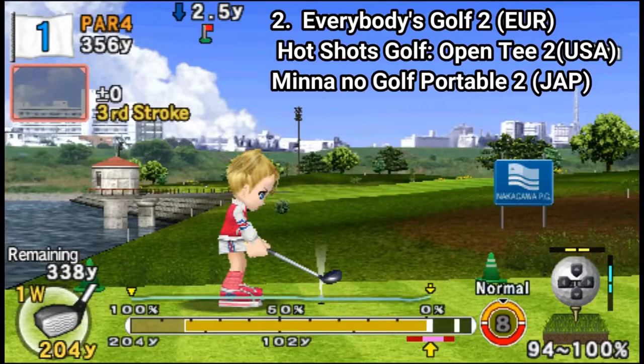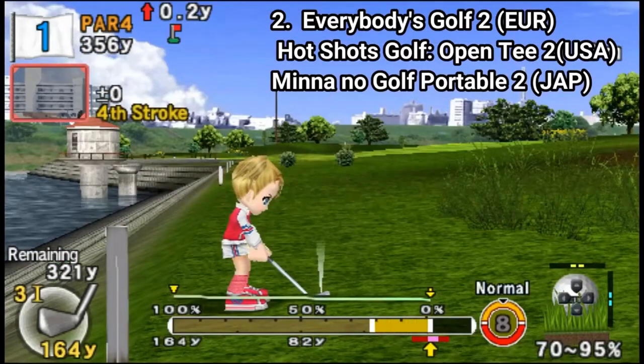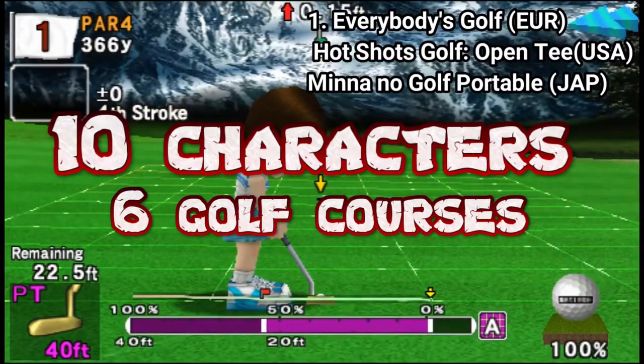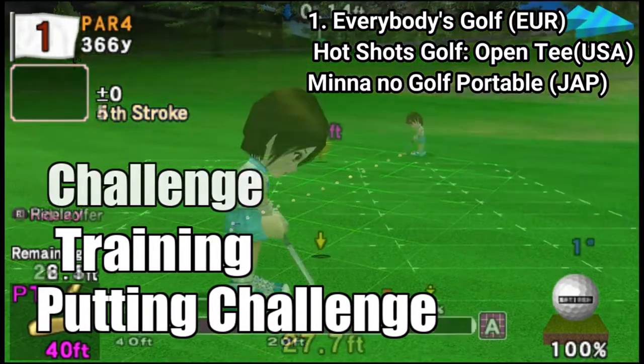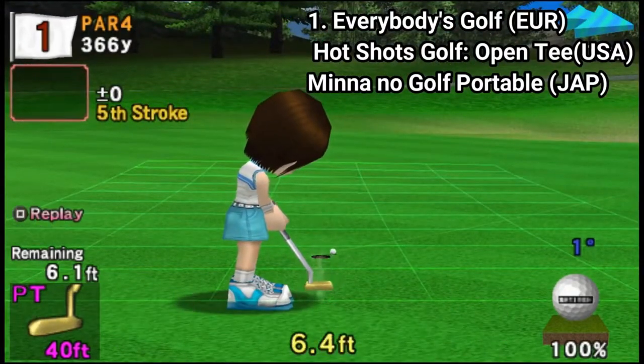Let's get to the numbers too. In the first game, you get 10 characters, 6 courses, and as game modes you get stroke play, a challenge mode, training mode, and putting challenge. Also, the game's loading screens are fairly short, which is amazing.